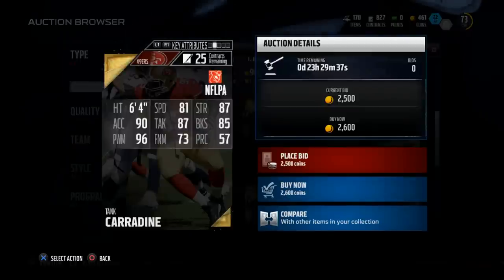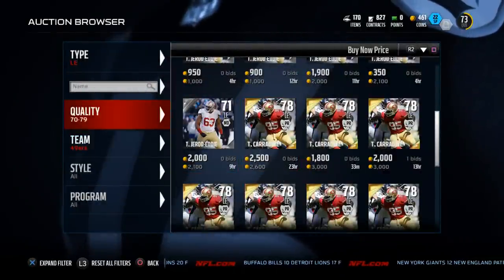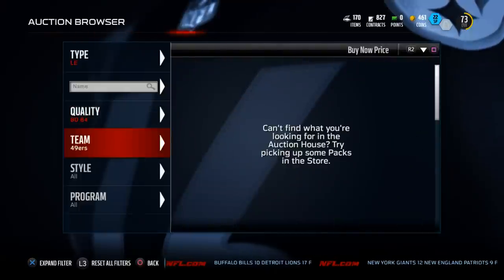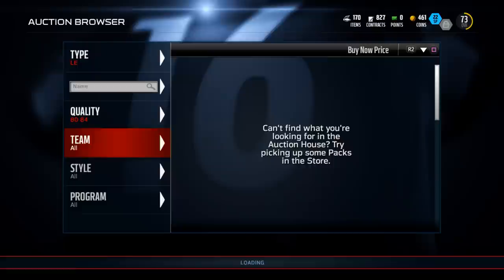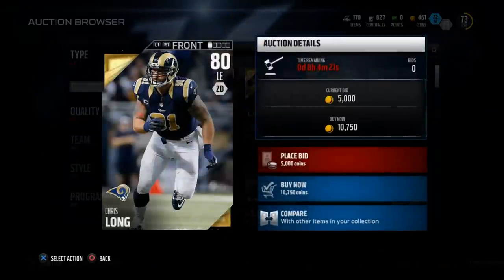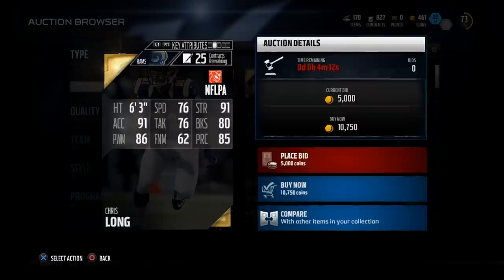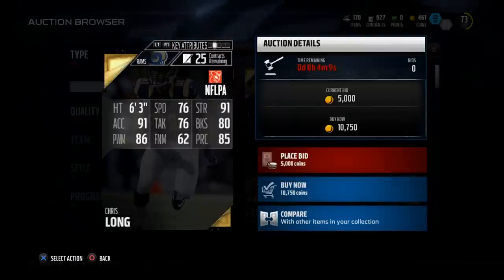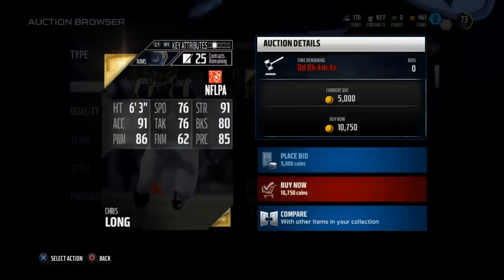For a 78 overall player, this might be one of the best defensive ends in the game. Let's compare him to some of the higher rated defensive ends on the market right now — guys that you're going to have to pay a little more coin for. Comparing him with someone like Chris Long: less block shed, less speed, less tackling, less power move. Long has a little more strength and one higher acceleration, and he is going for 10,000 coins.